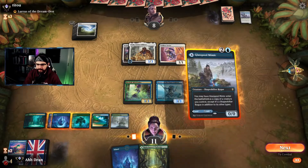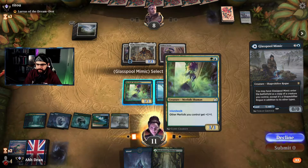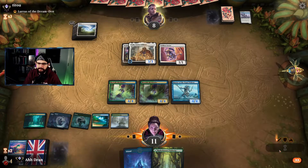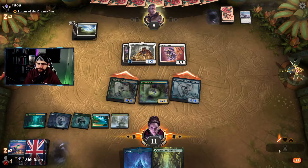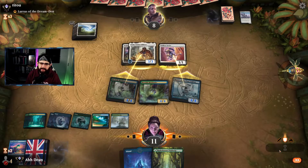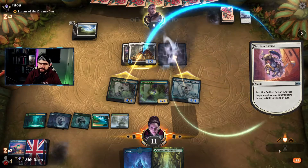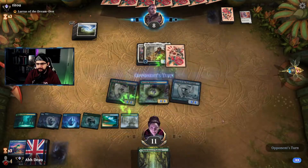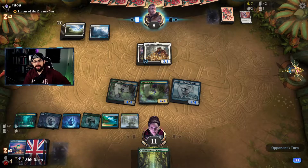No attacks — Glasspool Mimic is awesome. Oppo could have some removal, couldn't they? Let's attack regardless. See what they do — this is lethal so they have to make a block or do something. I honestly can't see them not being able to do something. It makes no sense to me — they must have something in hand. They play the land down. No, they haven't got anything interesting. Do they have a handful of blue mana? They could have the lifelink +1/+1 — that'd be good for them, they get to draw a card as well.